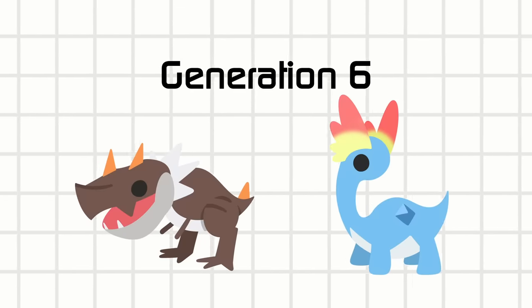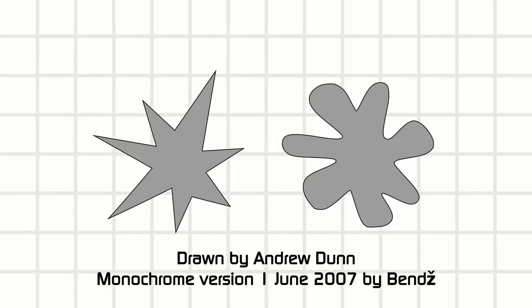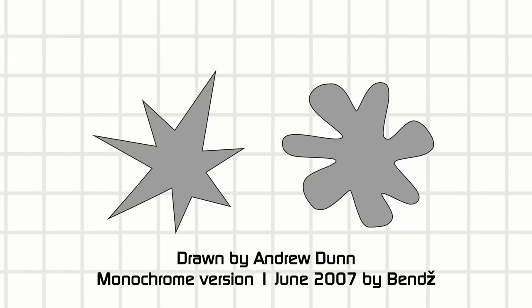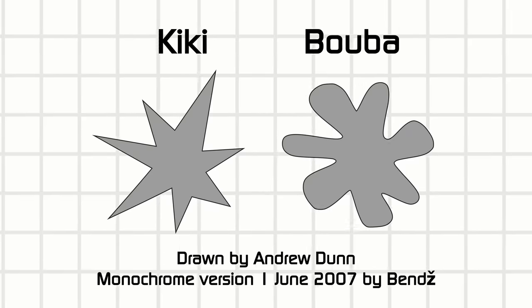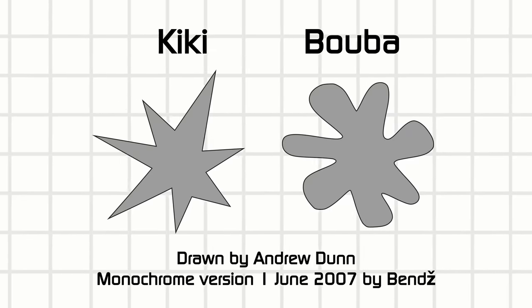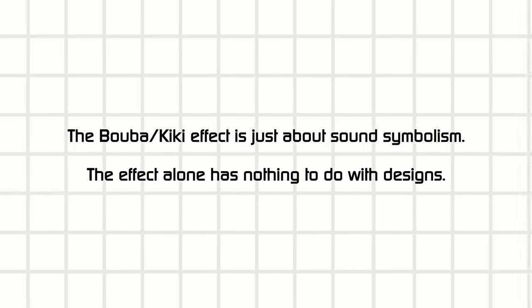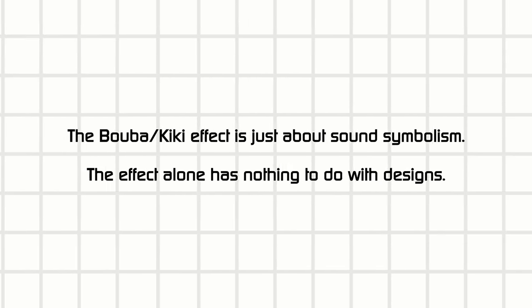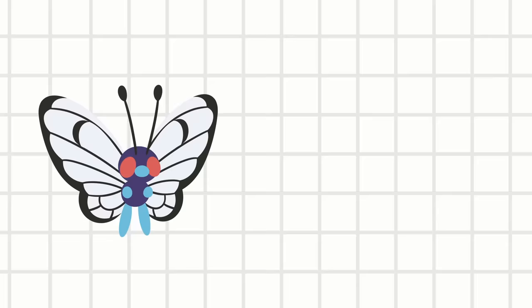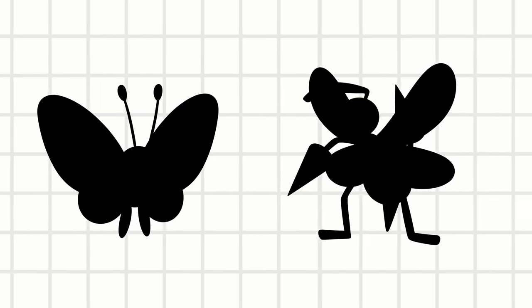Allow me to introduce the bouba-kiki effect. When you see a sharp shape, would you be more inclined to call it a kiki or a booba? Oddly enough, across many cultures, kiki is more apt to describe sharp objects while booba is more for smooth objects. I think we can apply this distinction to designs — an easy way to distinguish between a cute cuddly design and an edgy one is to make the silhouettes round or sharp.